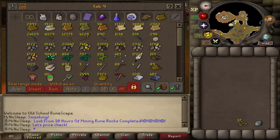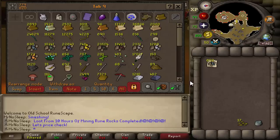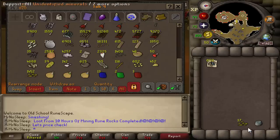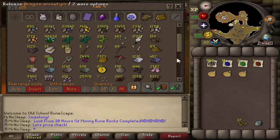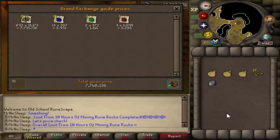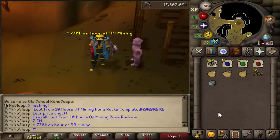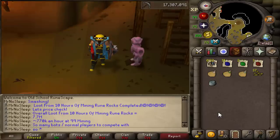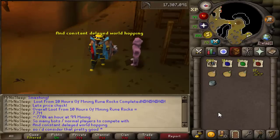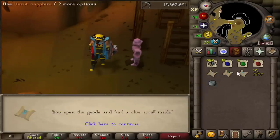Either way, loot from 10 hours of mining rune rocks is complete. We ended up with 692 ore — as crowded as it was at some hours, that definitely lowered my initial rate of 77 per hour, but I think it's an honest and respectable amount. The price check comes out to 7.7 million GP, which is 770K GP per hour. Keep in mind this is with a dragon pickaxe and 99 mining in the mining guild — results may vary with a rune pickaxe, a lower mining level, or if you're a bot and slower than the average player.